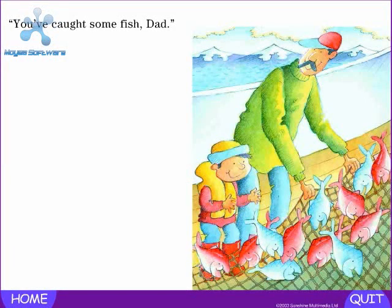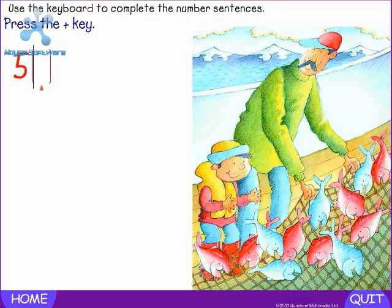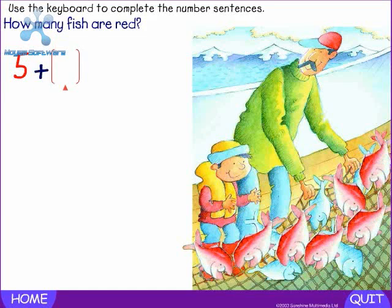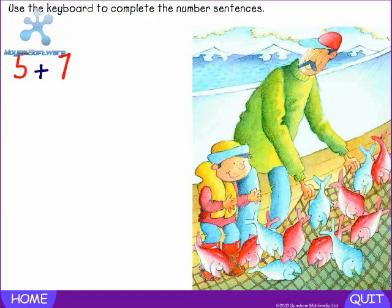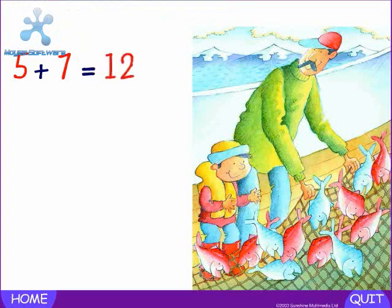You've caught some fish, Dad. How many fish are blue? Five. Press the plus key. Plus — how many fish are red? Seven. Press the equals key. Equals — how many fish altogether? Twelve. Five plus seven equals twelve.